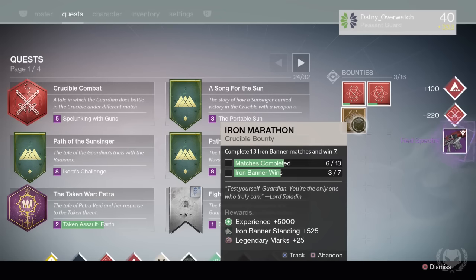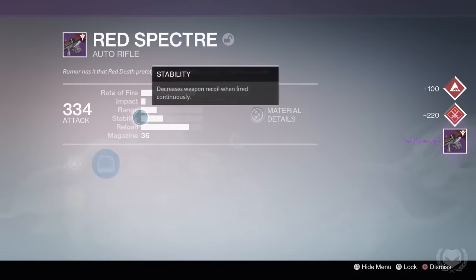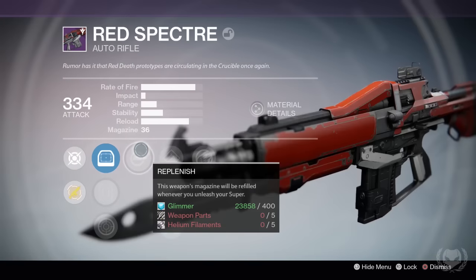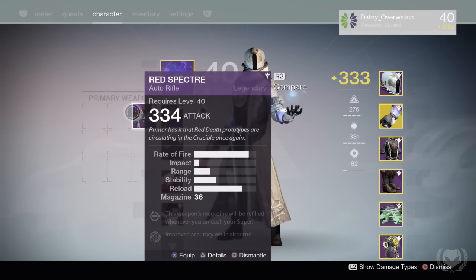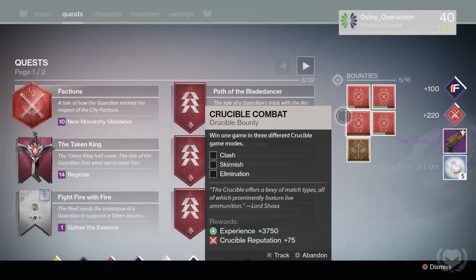Next up, for my Warlock I got the Auto Rifle Red Spectre, but again it didn't come with any good perks — it came with Replenish and Icarus — so this is just going to be an instant dismantle as well.